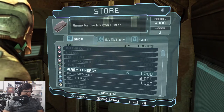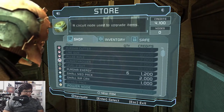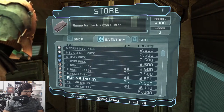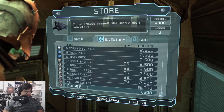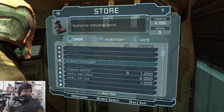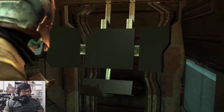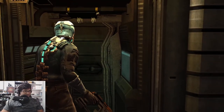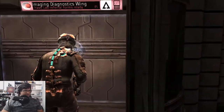We don't really need any plasma energy — we've got heaps of that. We've got the pulse rifle. We can't buy the flamethrower just yet, we'll have to save up for it. All in due time. I'm guessing there's a reason for it to be there. Let's go this way.